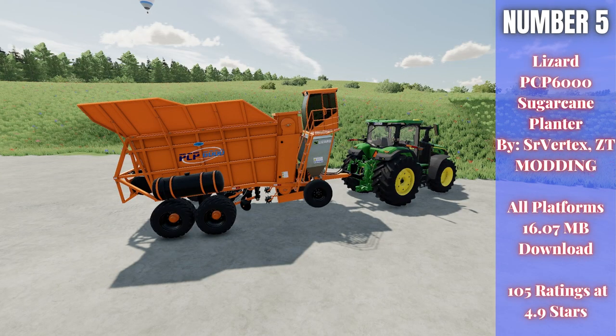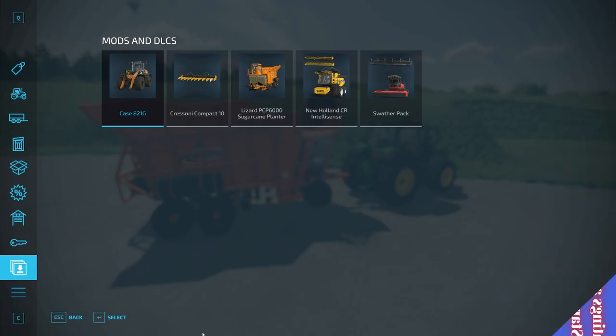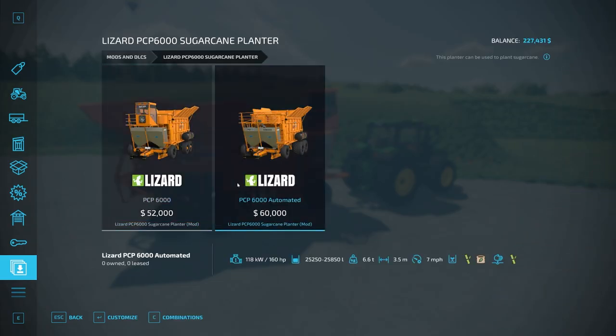For number five we have the Lizard PCP 6000 Sugar Cane Planter. This is by Senior Vertex and ZT Modding, 16.07 megabytes to download for all platforms, currently rated 4.9 out of 5 stars with 105 people having rated it. There are two versions in this pack: the automated and the PCP 6000.